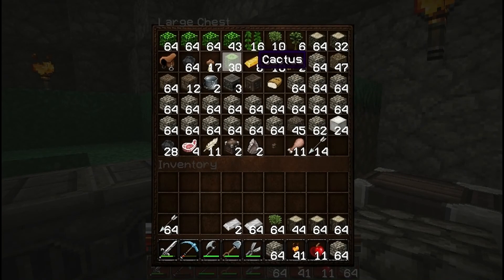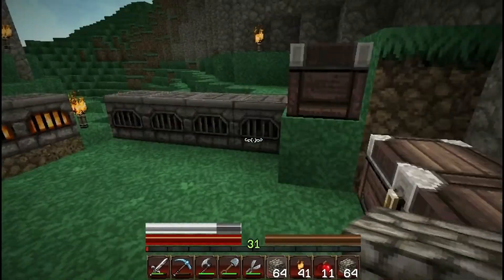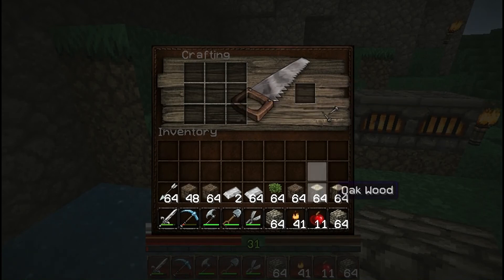I've been getting dyes and everything because I want to make a wool farm for all different colors. I was sure to get saplings of every kind of tree and leaves for decorations. I'm going to use this cobblestone to make parts of the houses — I'll show you in a little bit.